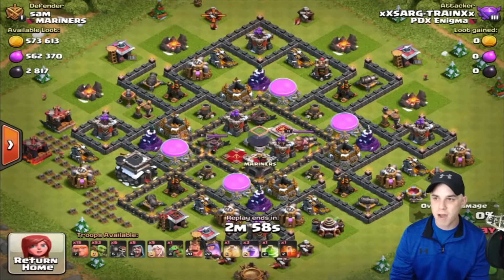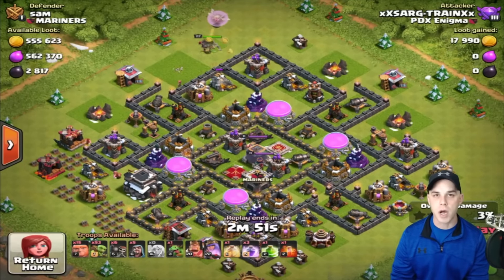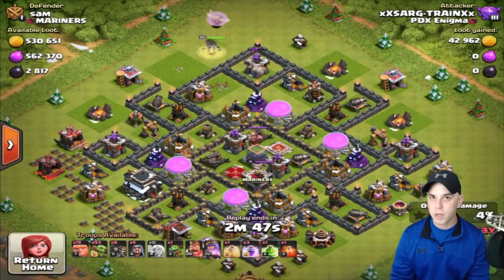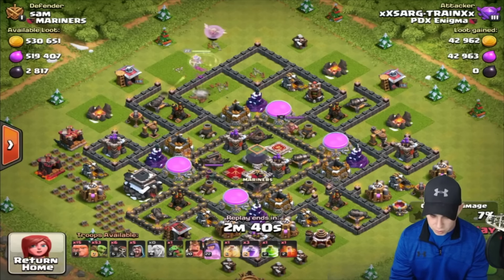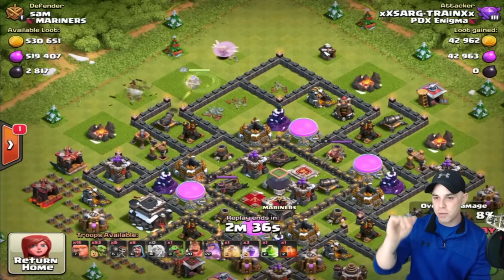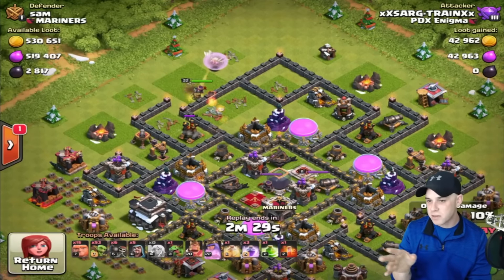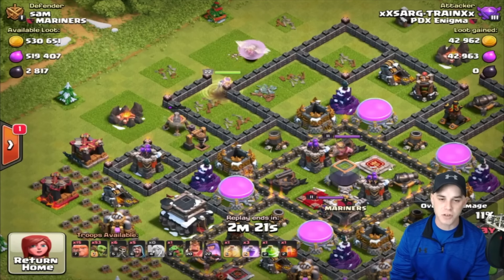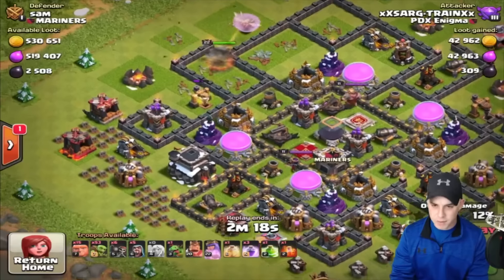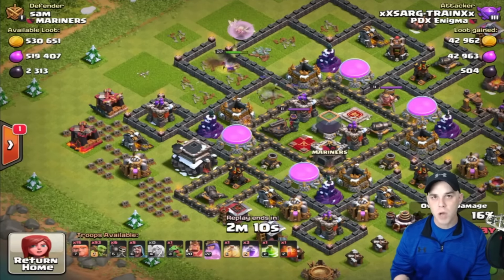One more attack replay — this one is a 100% 3-star. As you can tell by the loot, we've got 500,000 each on gold and elixir, and yes it's a town hall 9. I would attack a town hall 9 — just get the loot, take all of it. We've got 2,817 dark elixir. The queen maneuvers down into the compartment where there's a cannon and air defense, continuing south into the back side of the air sweeper, so we're not worried about it pushing our healers off. Healer coverage continues.